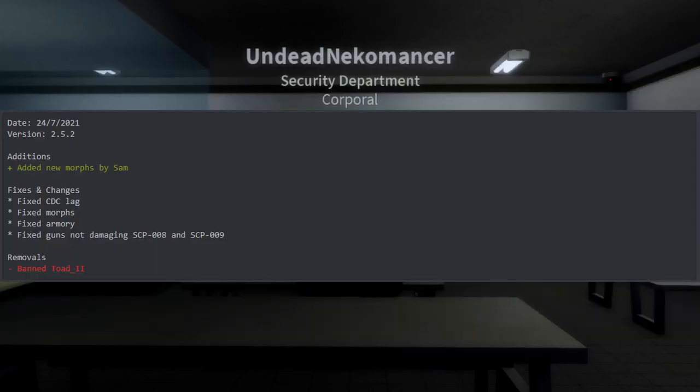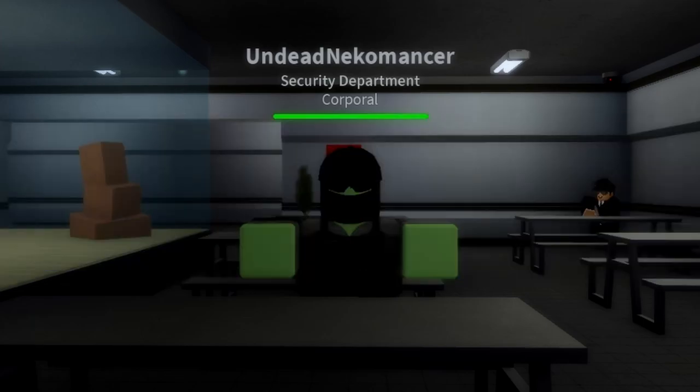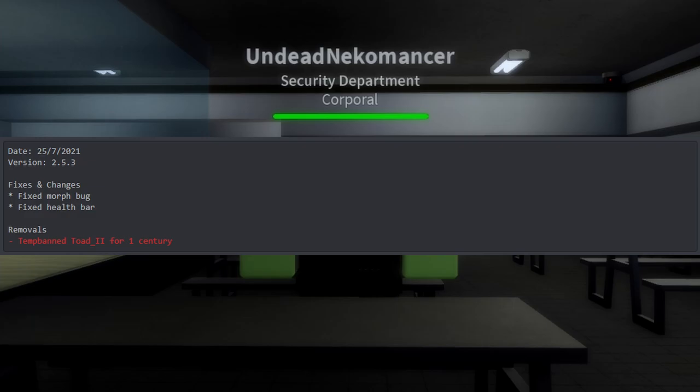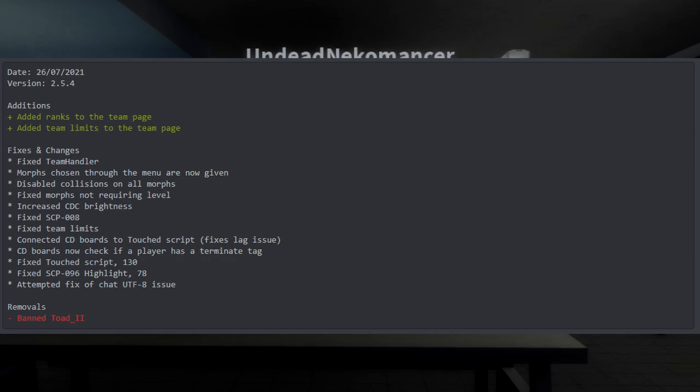Version 2.5.2 added new morphs by Sam — and I'm wearing one of the new SD morphs. Fixes and changes: fixed CDC lag, fixed morphs, fixed armory, fixed guns not damaging 008 and 009. Version 2.5.3 fixed a morph bug and the health bar. Version 2.5.4 added rings to the team page and added team limits to the team page — I'm really glad they added that, it makes the main menu look a lot nicer.